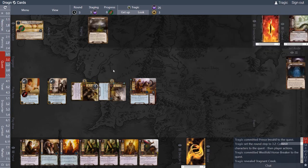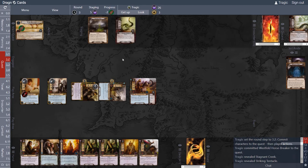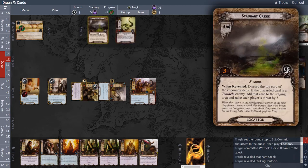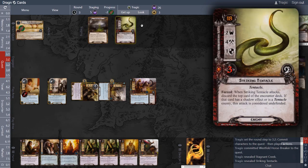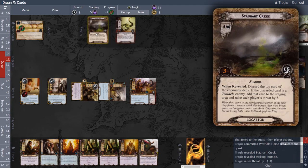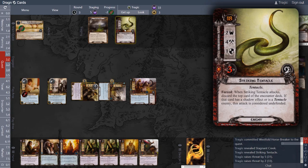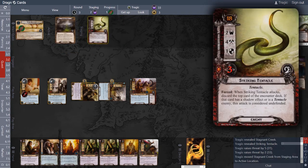Out comes the Stagnant Creek — 'discard the top card of the encounter deck.' It is a tentacle enemy. 'If the discarded card is a tentacle enemy, add that card to the staging area and raise the player's threat by five.' That is bad. One, two, three, four, five — and we're negative two because we were questing for three. That is a seven-threat gain — not good.